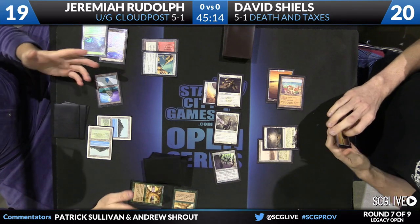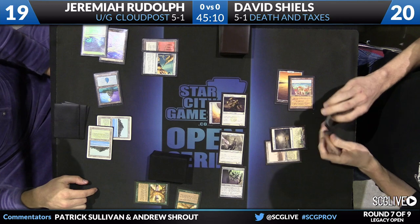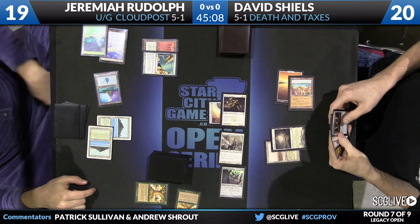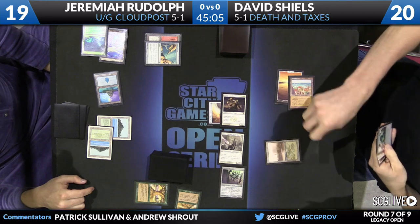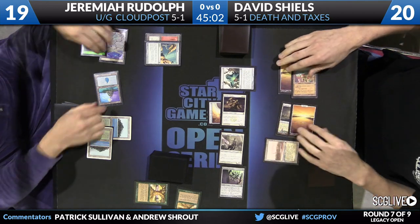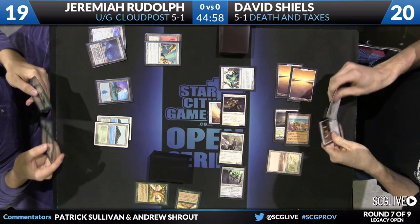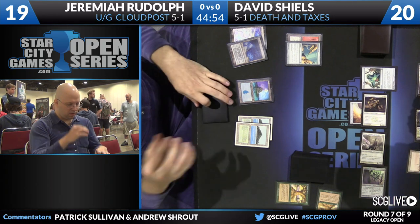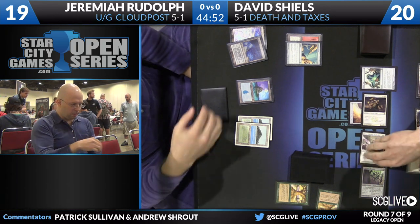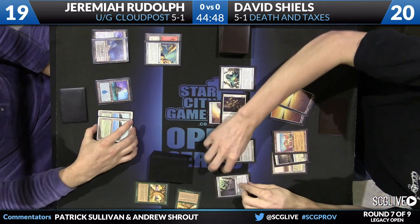You see another attack from David's army that's going to be hit with Moment's Peace again. These Moment's Pieces are so good against a deck like Death and Taxes. Historically a real backbreaker against aggressive decks without reach in the form of Burn. David just with an Aether Vial post-combat — all his deck can do is attack, so he just has to slog through these Moment's Pieces. Jeremiah has the second Moment's Peace still in his graveyard, so that could be a fourth combat step that he can fog.